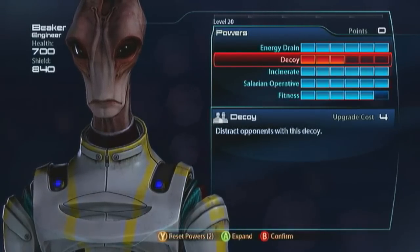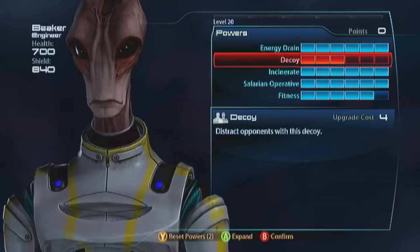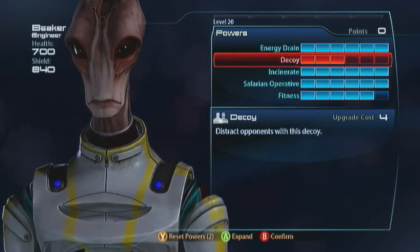There's no reason to play with just energy drain and incinerate. If you want to go with electric and fire combo, just about every engineer is going to bring a stronger combination than those two. But the decoy still has its uses, even though it's not technically as a decoy. Stick with me and I'll explain.